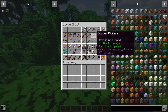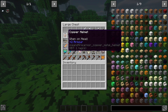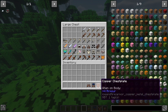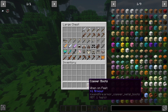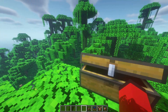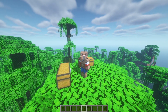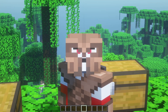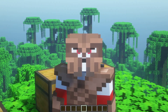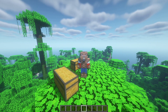Next up we have the copper tools and armor. Copper is a minable ore you can find in the world. It is very weak — I'd recommend getting it only right at the start of a world, but other than that I don't really recommend this armor. The look isn't great and it's pretty much a waste of resources.